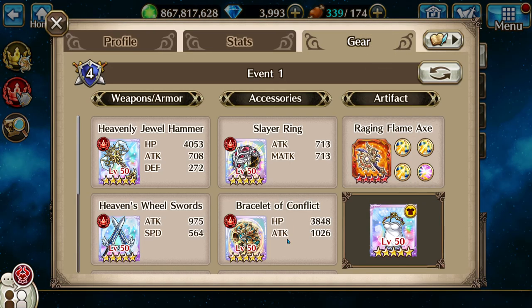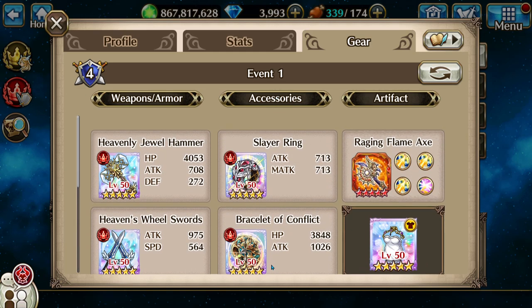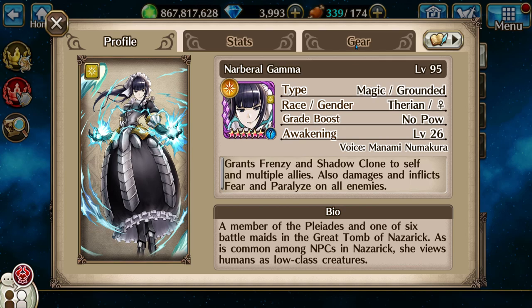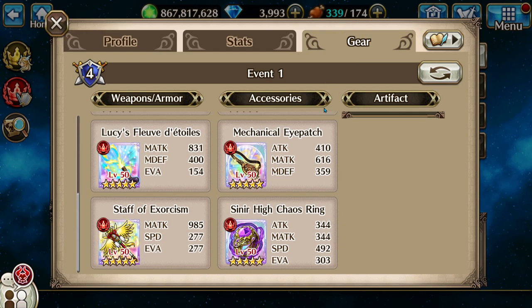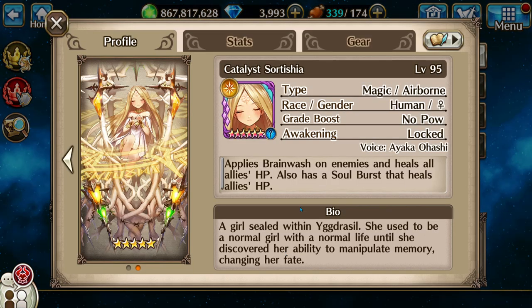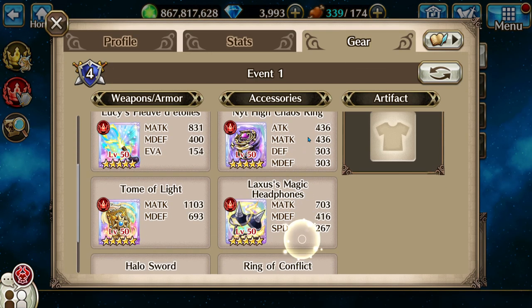First up is going to be Rovaria. Second is going to be Gamma — loving my artifact. And right in the middle is going to be Sort, of course.